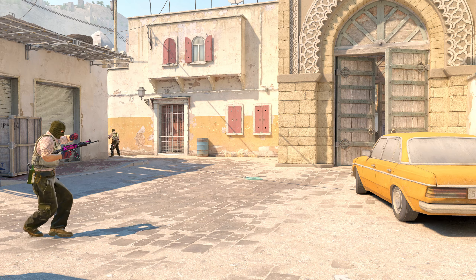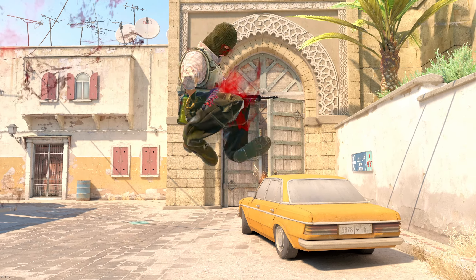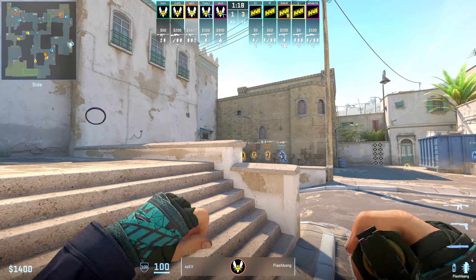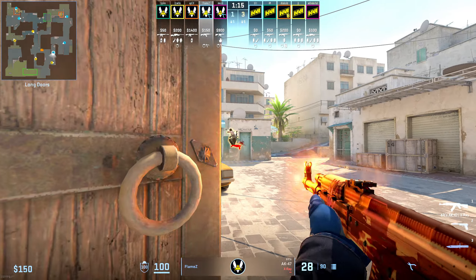Moving on with Vitality's long success, they also had a pretty simple but effective pick play for pushing Carr through long doors. Apex is going to initially flash flames into long doors, then he's going to line up a second flash to blind anyone back towards Carr, which perfectly times out a peek to get an opening frag.